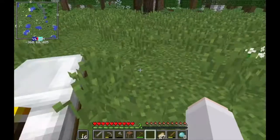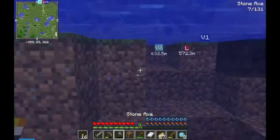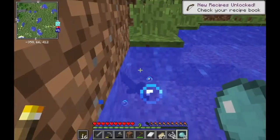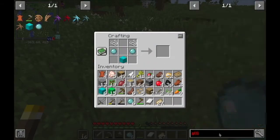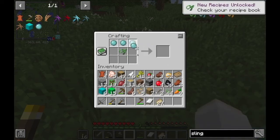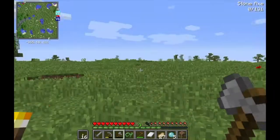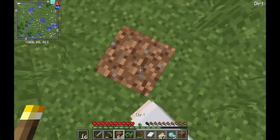I'll leave the other item for now — wait, there's a spider right there. Forget what I just said, I can make it now. Why is it always green? Do I get surrounded by this thing or what? Well, it doesn't matter — that's all I needed. Just need to break that.